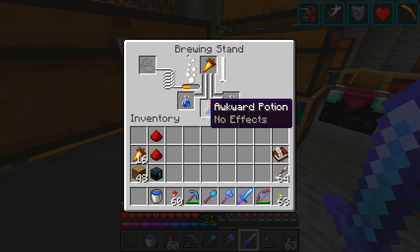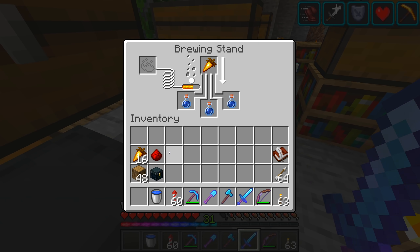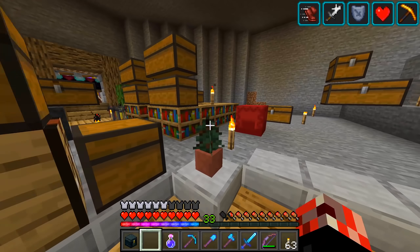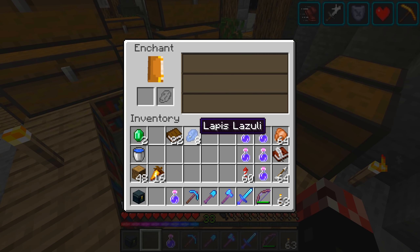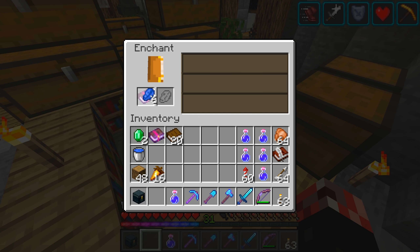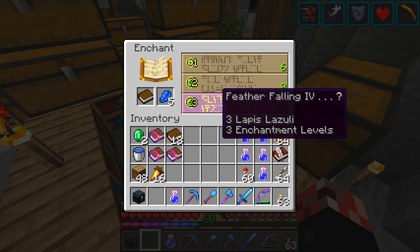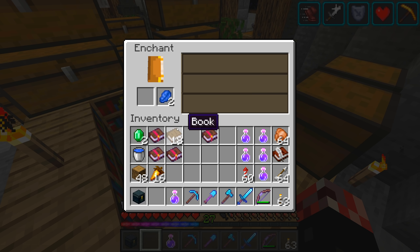So let's get these night vision potions going so you guys can see what's going on. And yeah, we're going to roll on from there. And since we have 33 levels, real quick, we'll try and get ourselves a decent book on here. Efficiency 3 — that's terrible. Power 3 — terrible. Feather Falling 4 — okay, I'll take it. Sharpness 4 — oh, that's a pretty good one.